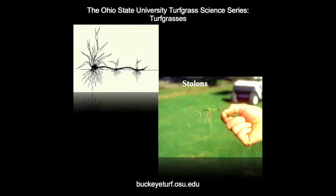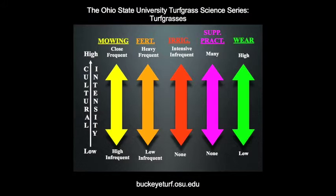Bermuda grass, Zoysiagrass, Seashore Paspalum, and Kikuyu grass spread by both rhizomes and stolons. Cultural intensity is a term used to describe the overall management levels of turfgrasses. Intensity increases the more intense the management practices become. For example, lower mowing heights and more frequent irrigation and fertilization are examples of increasing management intensity.